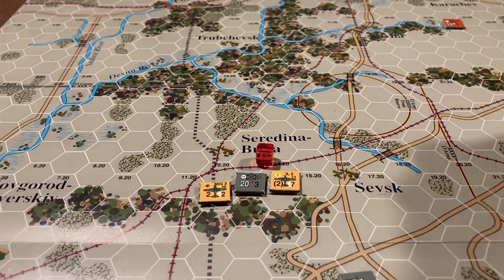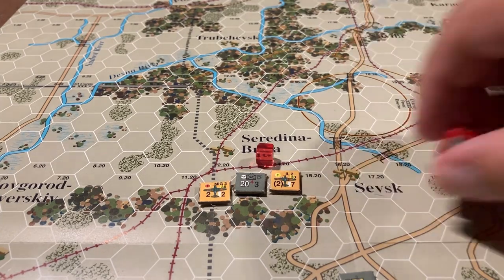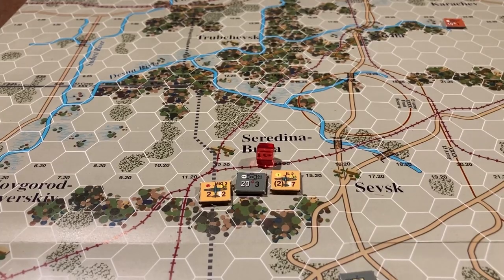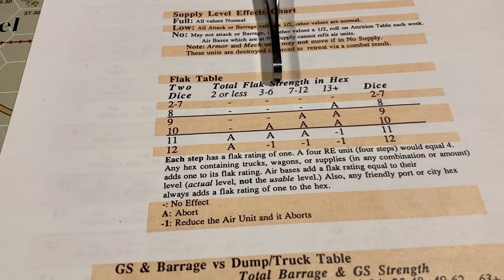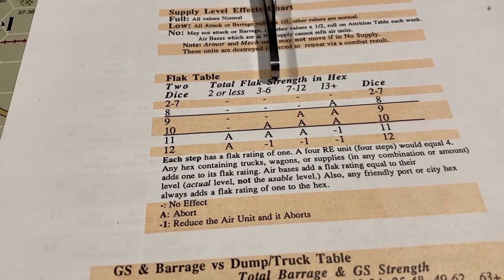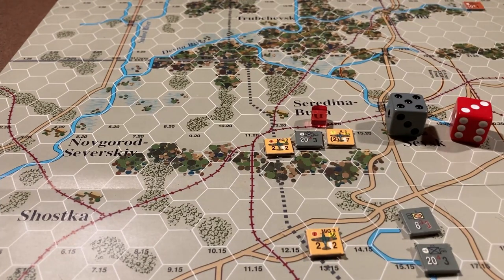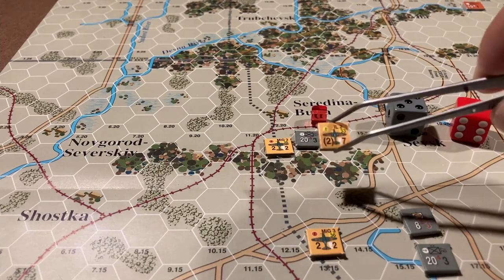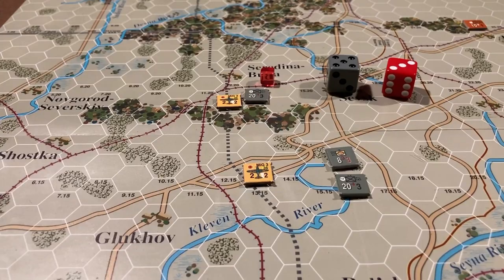The second bomber attacks a target in heavy woods — that's a close terrain column shift. Seven barrage strength again. One shift left for no friendly ground units, another shift left for close terrain. But he is four RE so two shifts to the right. Roll: an eight — misses by one point. Flak back: four RE again, roll an eight — nothing happens. Very weak. Both planes return to inactive status under the air base. Exploitation — none. The first player's turn is done.